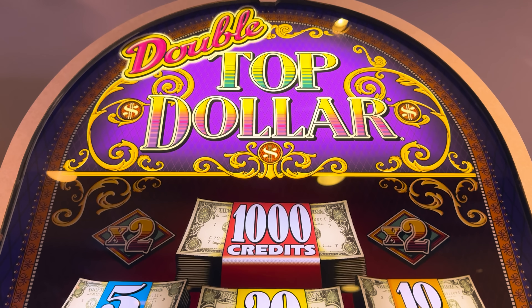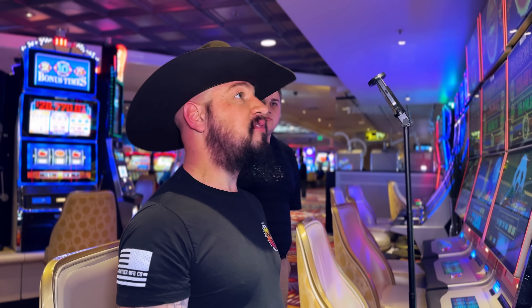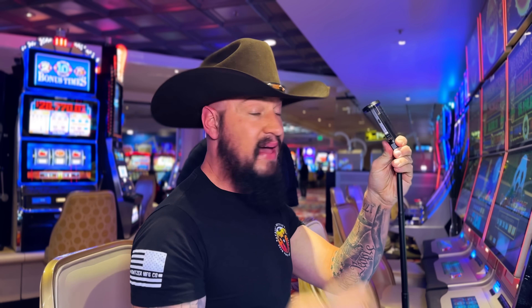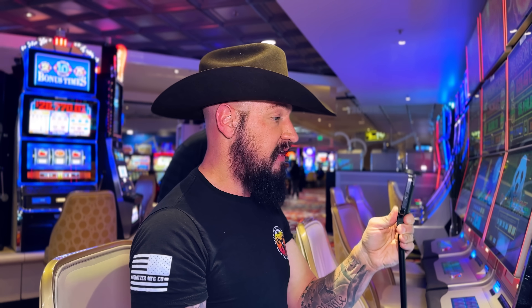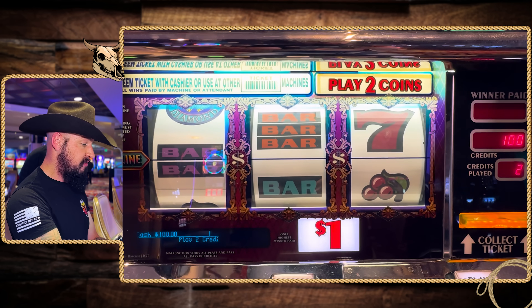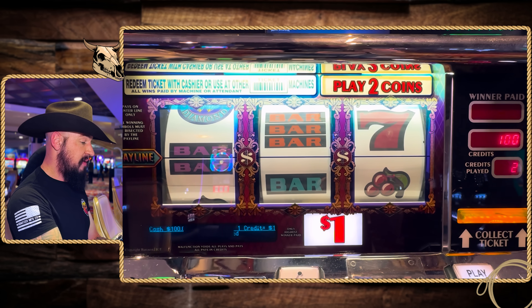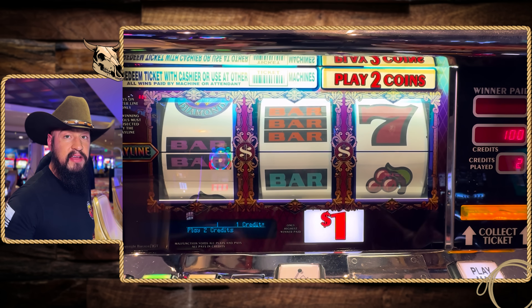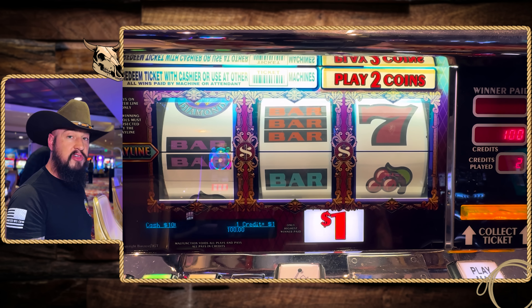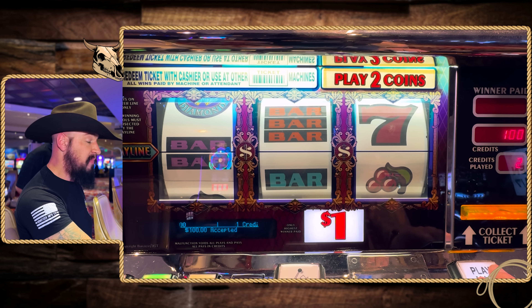How about we play some Old School Double Top Dollar. This is Old School Double Top Dollar here at the Wendover Nugget in West Wendover, Nevada. This is a $1 denomination machine, so max two coin — two credits to play. We got $100 in here. We're going to see if we can turn that $100 into maybe $200, or maybe we'll get really lucky and get that top $1,000 credit offer to light up. So $100 in this machine, two credit bet, $2 a spin.